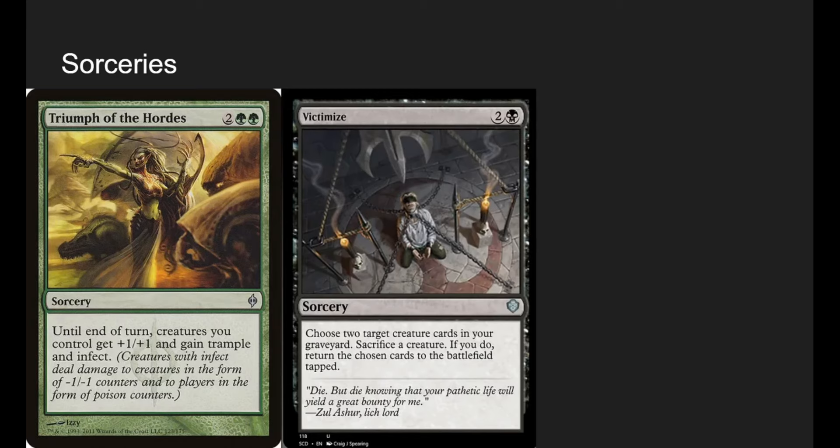Triumph of the Hordes is one of our main win cons. Until end of turn, creatures you control get +1/+1, trample, and infect. When you see Triumph of the Hordes hit the table in other decks, it typically means someone's dying — and that's what it does.